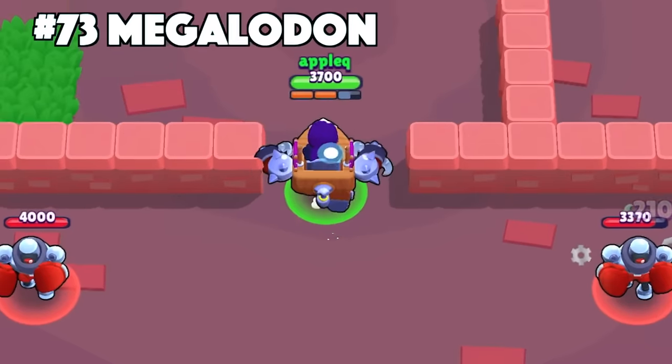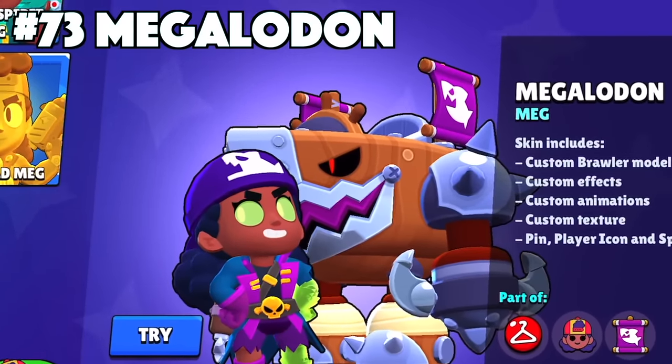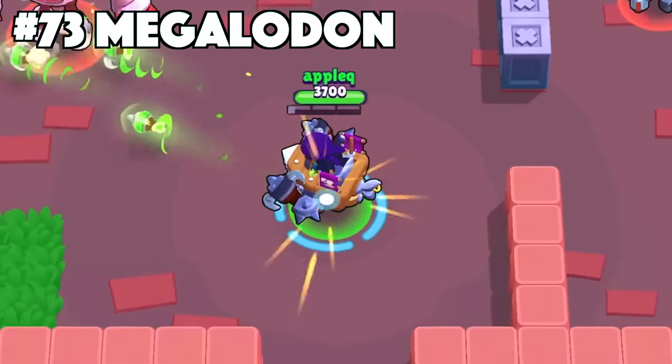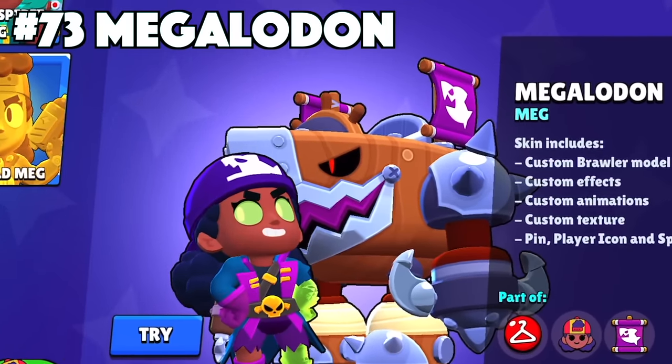Meg's best skin is Megalodon. People thrash this skin for being a mythic skin and not seeing the value of it, but it is ultimately the best Meg skin. She has the custom effects, animations, texture, and cosmetics to go with the skin. Her new pirate theme with green glowing eyes and intimidating looking mecha suit is absolutely sick.